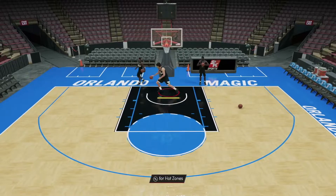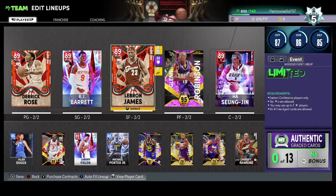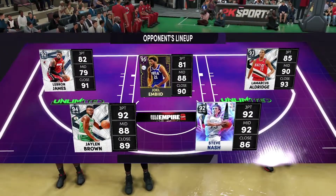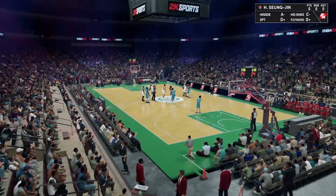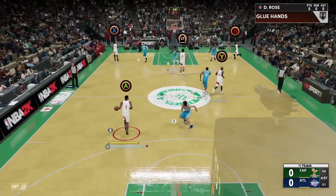Without further ado, let's get to the gameplay. This is on my second account because on my main I'm in the Showdown tier at 47 wins and eight losses, and going in with a Ruby card against a god squad wouldn't be fun. On the second account we're two-and-oh in the Gold tier. The team we're using has LeBron, Derrick Rose, RJ Barrett, Glenn Robinson, and of course Han Singjin at center. He should win the tip-off at seven-foot-three — and we do win the tip.